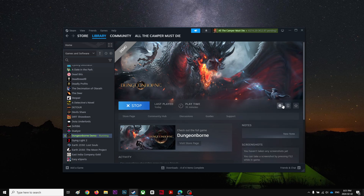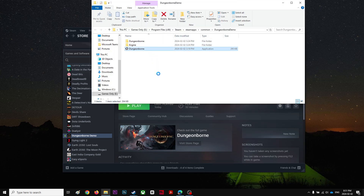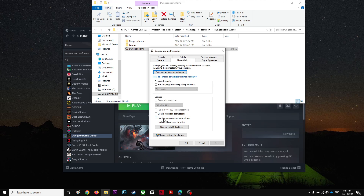Let's go to Settings, Manage, Browse Local Files. These are the files — I'm gonna right-click, Properties, go to Compatibility. Run this program as administrator. Disable Full Screen Optimization.